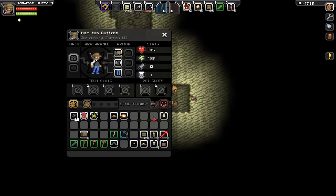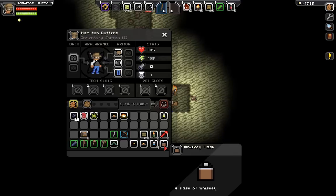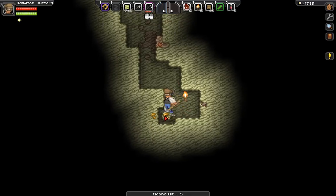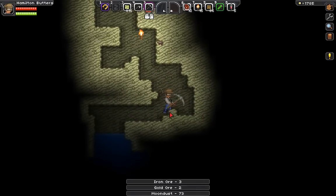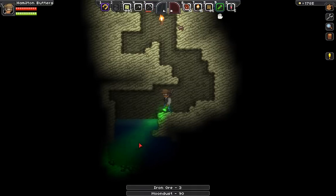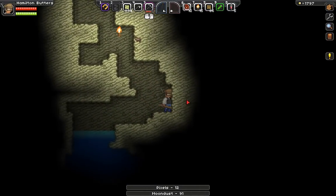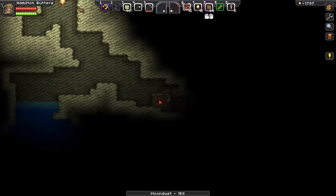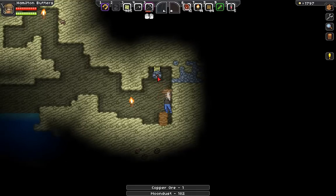Son of a gun — when did you get there? A stem pack used — that sucks; that actually makes me kind of sad. A wasted stem pack. I need to take a drink now. But gold — I could probably go back and get that next pickaxe upgrade now. Just want to see what's down. That's good enough for me. More gold, I think.